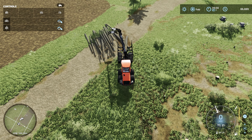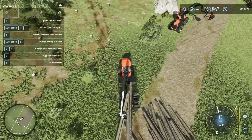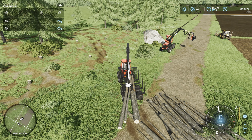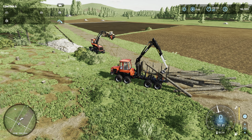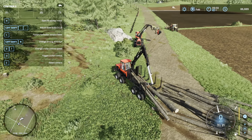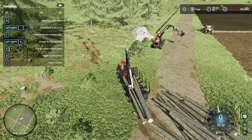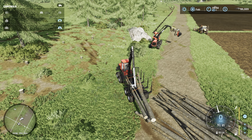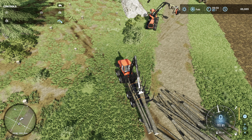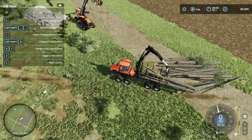Lower, grab a couple, lift, turn them to that side, pull them back and onto the truck. Once they're on the truck, lower the crane so they're close to the base. Press L — they've hooked up — open the clamps and there we have the logs loaded.